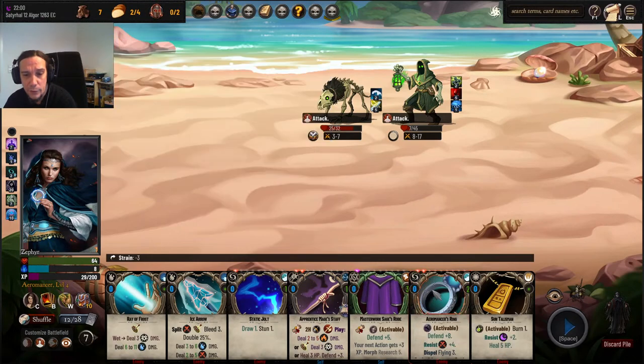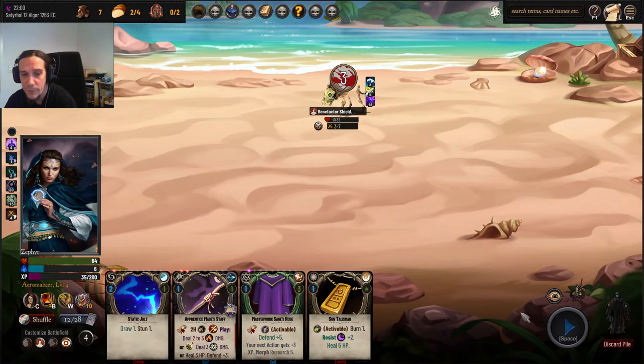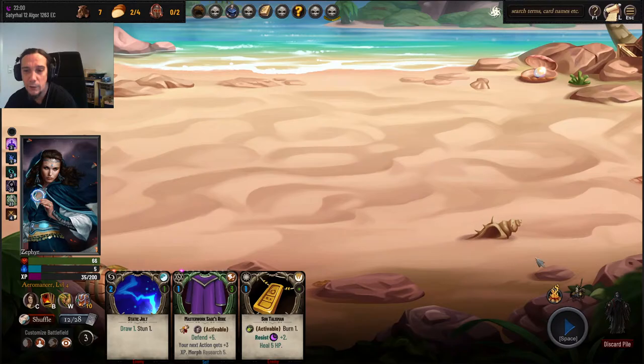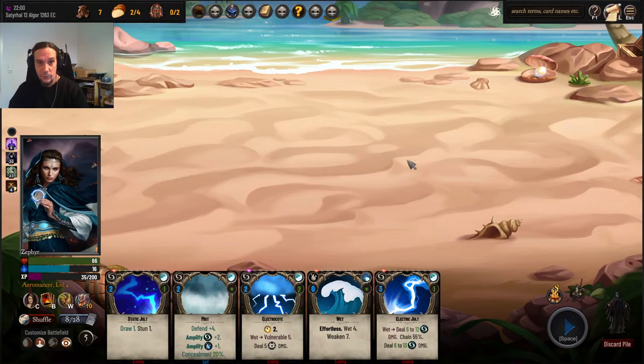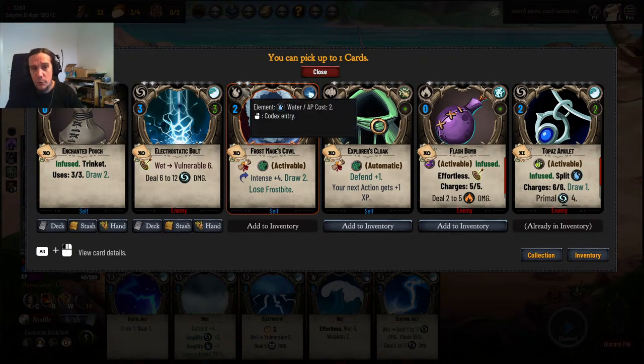Mist, strain reduction, Conduit — I love spells that do something when you discard them, they are just the best. Looks like we're really powerful enough at this point. Frost Mage's Cowl — draw 2 cards, gain 4 intense damage. I'm sold! A item that gives me 2 cards per turn for just 2 action points, and it's also a damage amplifier.